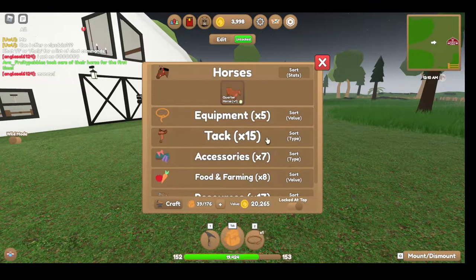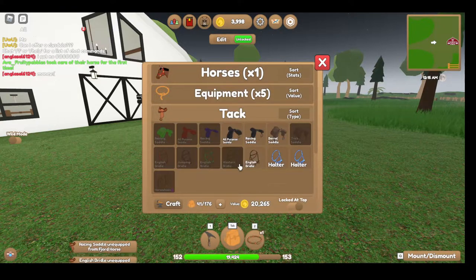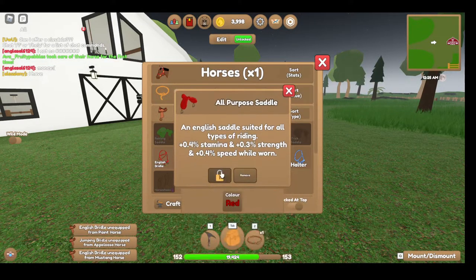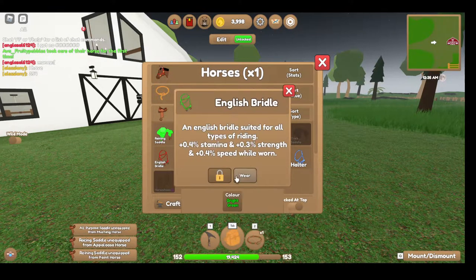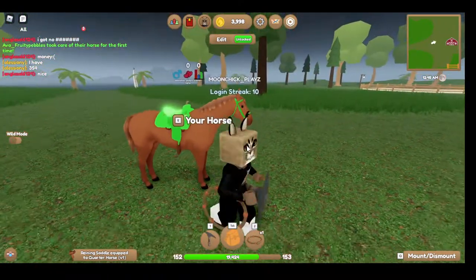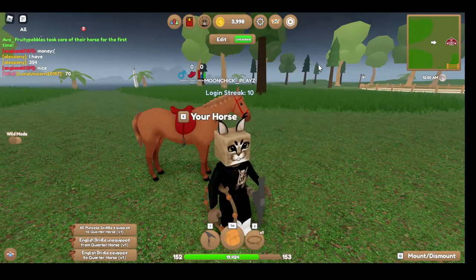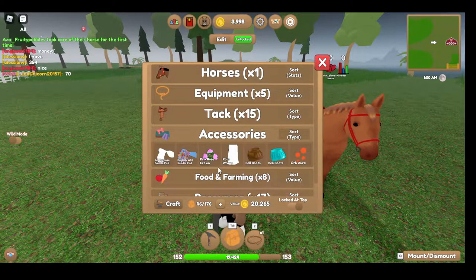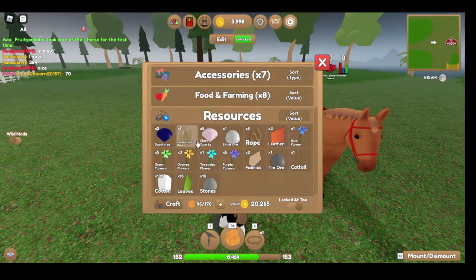I'm not going to name him yet. Let's give him some tack — my tack is being used, so let me remove all this and see what looks nice on him. I think the red will look nice, maybe with the green. I don't know, I don't like that. Let me try this — yeah, it's okay. We'll have to make him his own tack.